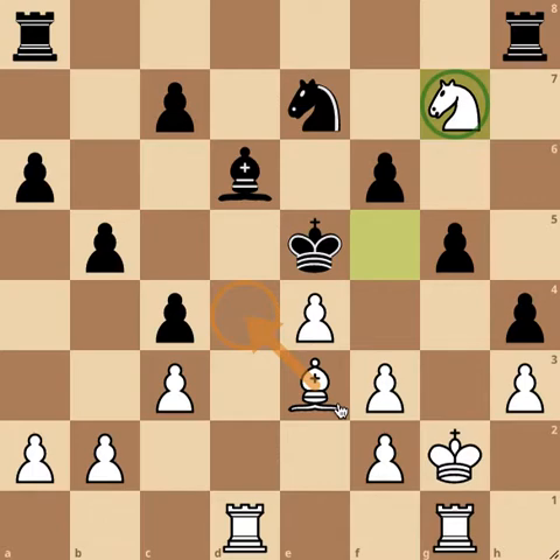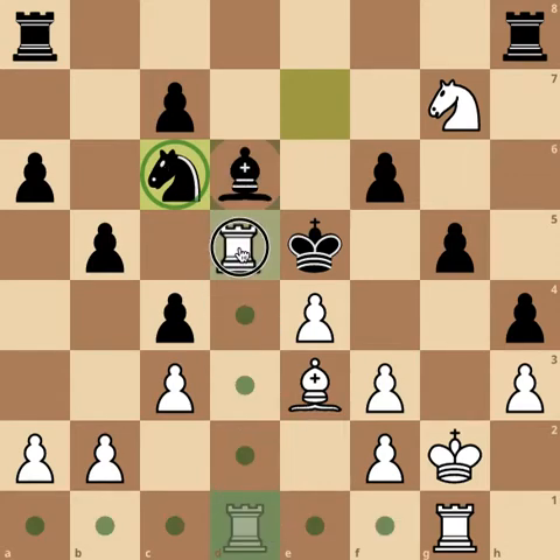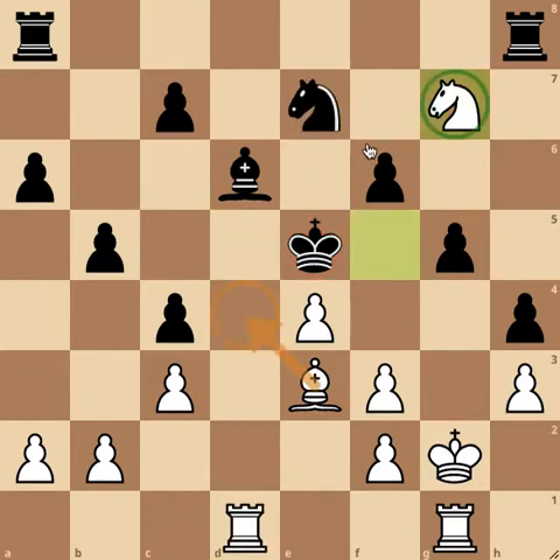After the king moves to e6, white is threatening to move to d4. If black tries to protect by moving the bishop to d4, the knight would take it — but then rook to d5 is checkmate. So white should not move that knight, since it's already protecting the square on d5.